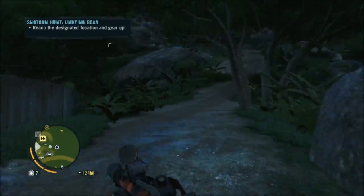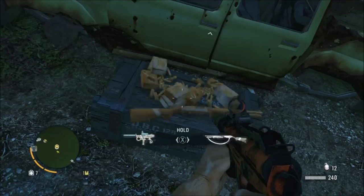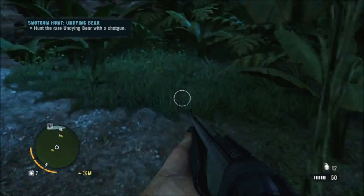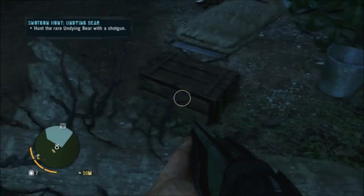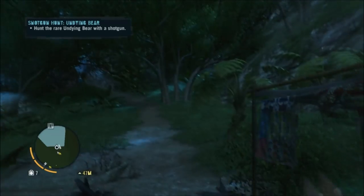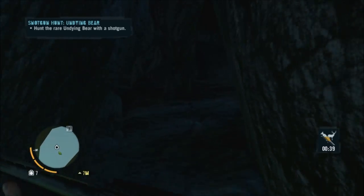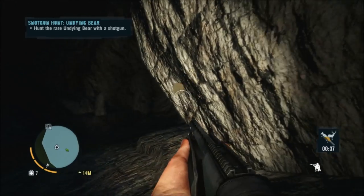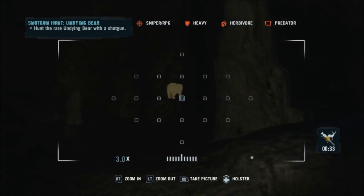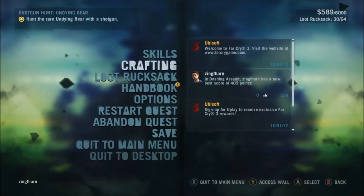It's up this way in a cave. It's a shotgun mission, which surprised me — I thought all these were bow-based. There's a shotgun to pick up; refill it, they always come with about half a clip for some reason. Use Hunter's Instinct and you'll see the bear outline, then head that way to find the cave.